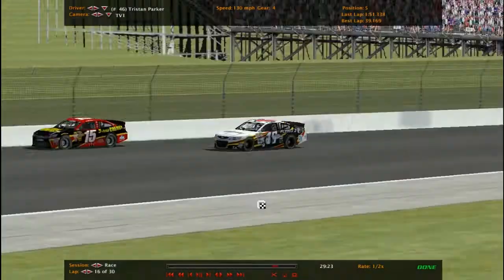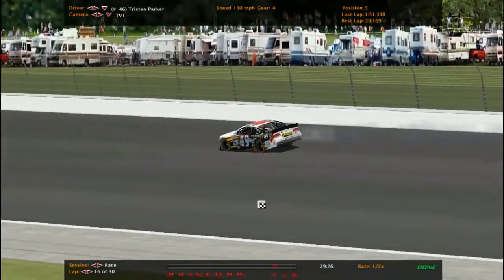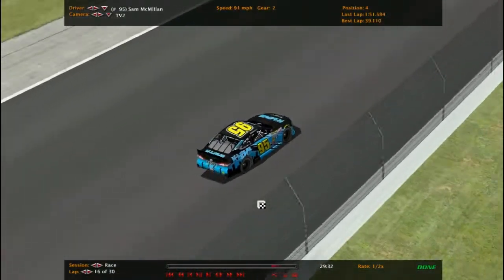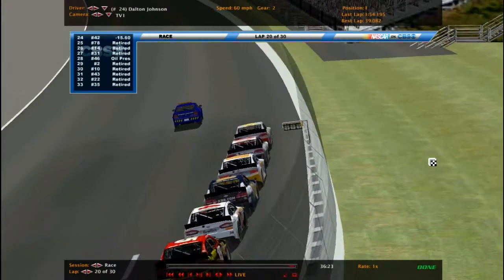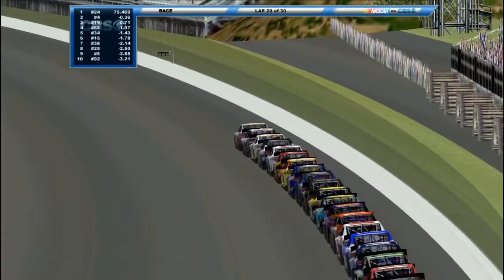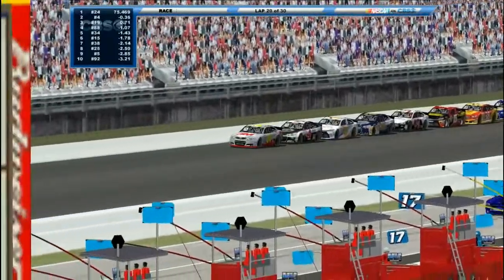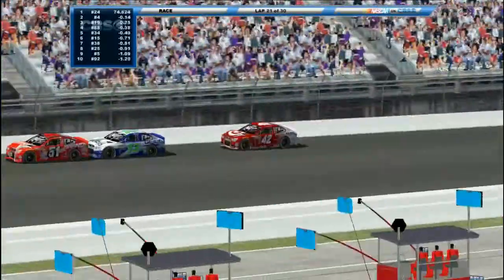What a terrible season for Parker — even with that one win back at Texas, it's still a terrible season. He finishes last probably more than anyone in this field. Very big disappointment. Let's restart with 10 to go — 24 drivers left on the racetrack. Dalton Johnson, Fitzwater, and Rusty Bobninsky up front. One lead change and two leaders, that's it for this race so far. Hopefully we'll see more green flag runs.